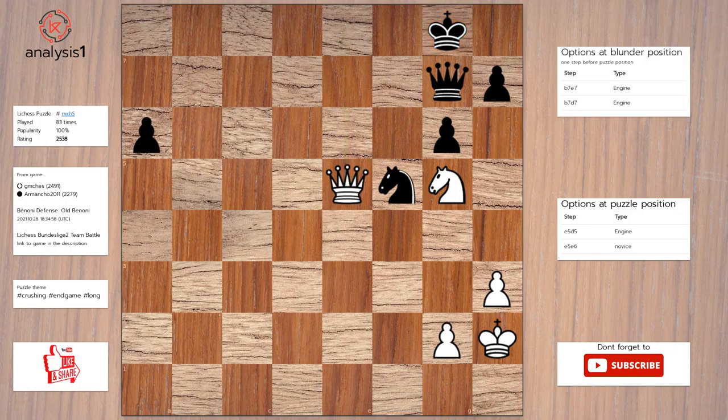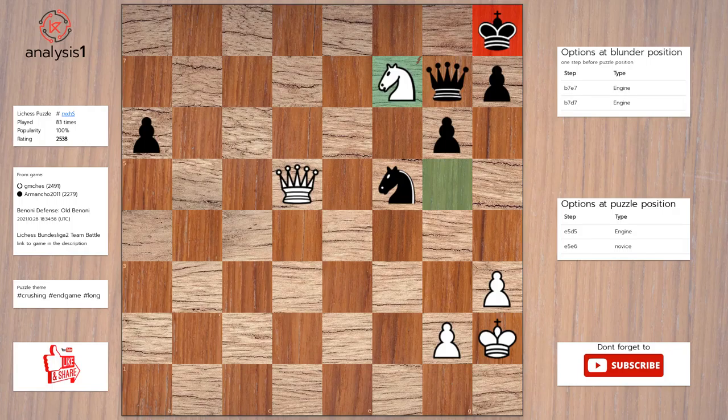The answer is queen to d5, check. King to h8. Knight to f7, check. Queen takes knight. Queen takes queen.